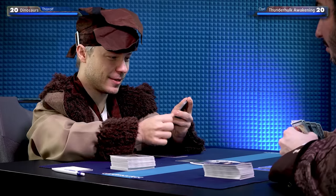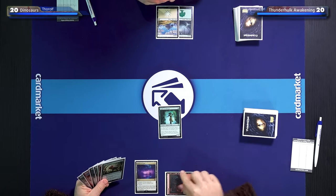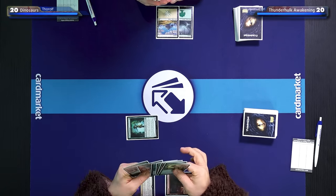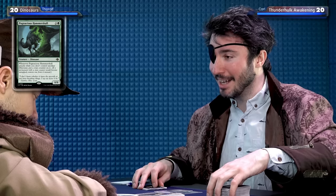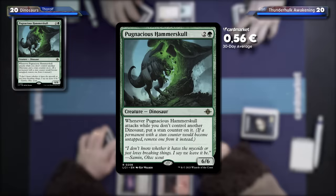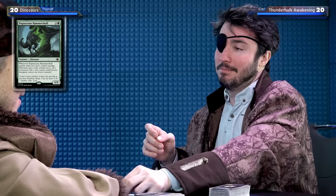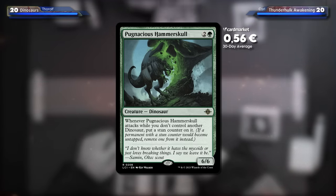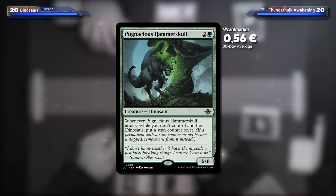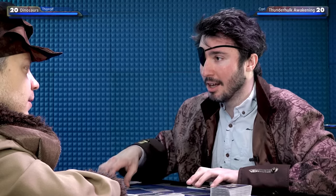I'm Selesnya Control. I will play a mountain and cast one of my big friends — Pugnaceous Hemerskaw. It's a three-mana 6/6. There's a bit more text: whenever it attacks, if I don't control another dinosaur it gets a stun counter. So if I have another dinosaur, it's basically a three-mana 6/6. That's really good. I'm gonna have to ask it to get lost — I'll cast Get Lost.